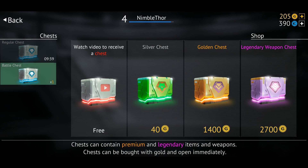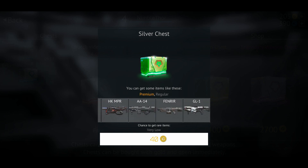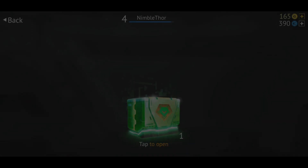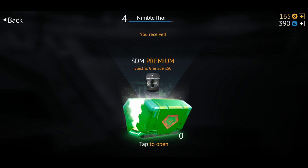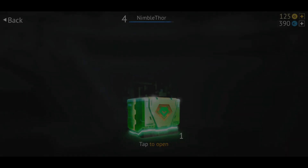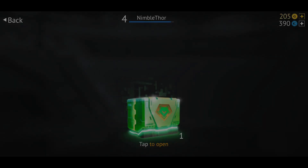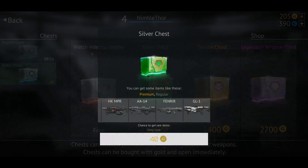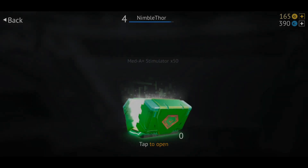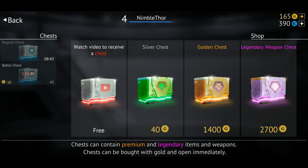I want to open a silver loot box to show you what you might get from these — the chance to get rare items is very, very low. We spent 40 gold and got 50 electric grenades — not too bad. We spent 40 more and got 60 gold back, then 60 gold again. This is how you lose money in casinos, by the way. We got a health item that restores 275 HP over 15 seconds — 50 of those. I'm going to stop here, open the free chest, and wait two hours for the next one.